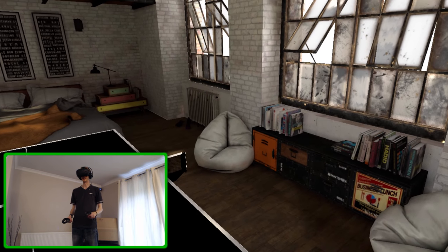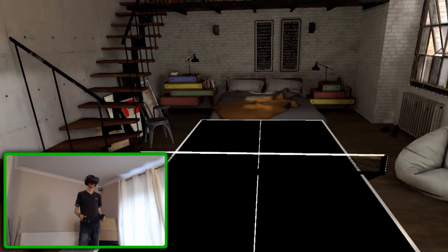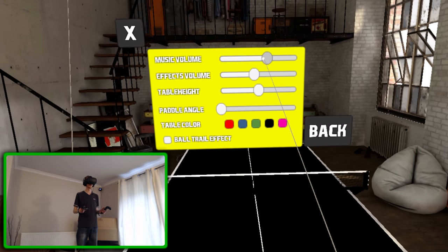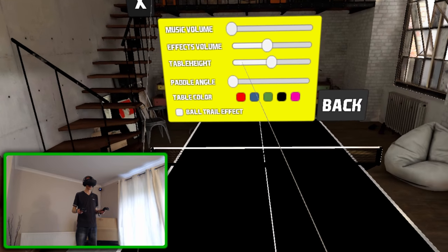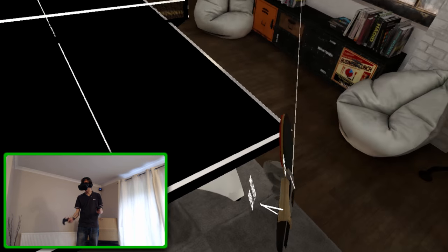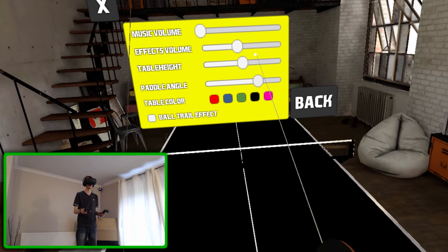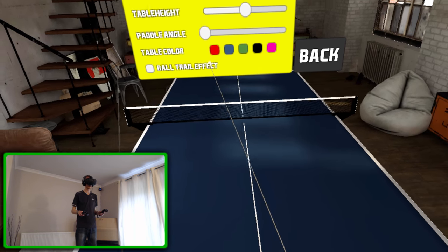What's up guys, my name is Rev and today we're going to play some Ping Pong Waves VR. We'll start with a quick look at the menu — we've got music volume, I'll play just the sound effects, table height looks good to me, and paddle angle so you can adjust how you want it from the get-go. People can change the grip to however they think is most comfortable.